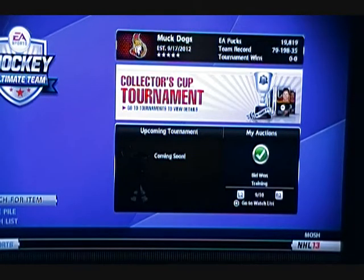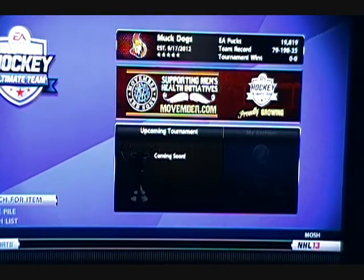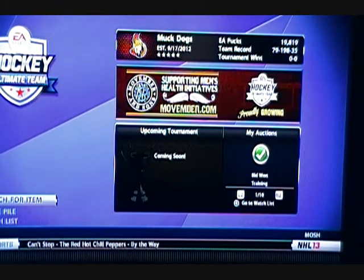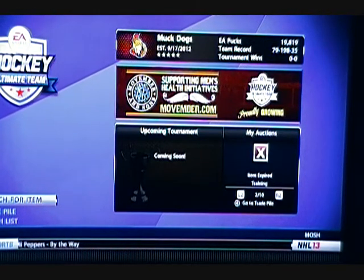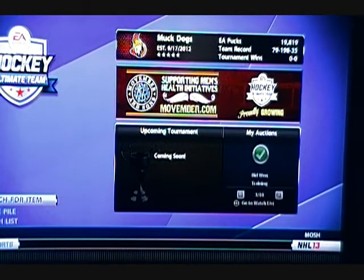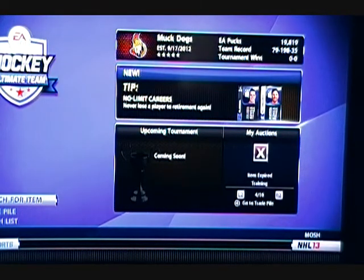I'm sitting at 19,819 pucks, which is only about 3,000 up from yesterday — which doesn't sound like a lot — but I also have about 120 to 130 change team consumables now. Averaging about 1,000 pucks per sale, thanks to going between teams like Toronto and Montreal down to teams like Carolina. I'm not as far off as it seems, and now that I've been building up cards the last couple days, we should see the totals jump up.